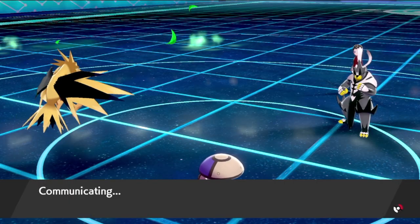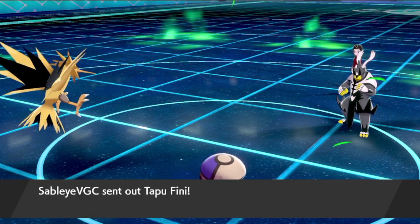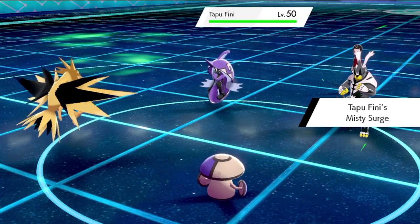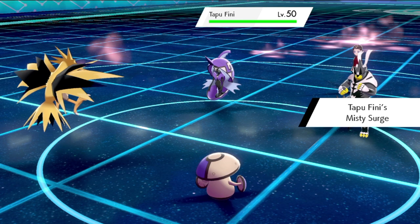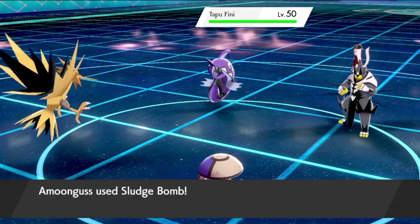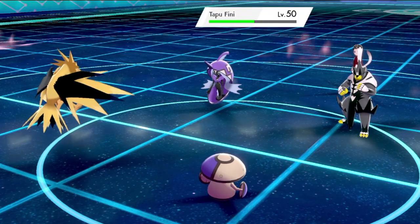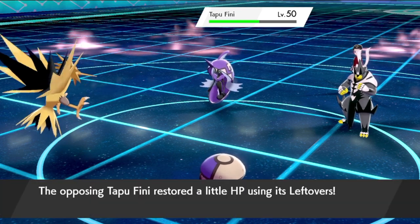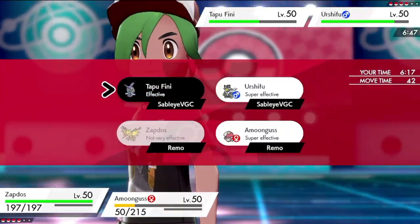I'm guessing this is a Feeney switch-in to prevent Spore — and yes, it is Tapu Feeney. So we're going to get a nice Sludge Bomb off into it and judge how offensive versus bulky this Feeney is by the damage. It does just under half — Feeney is not as bulky as some. It has Leftovers, but presuming it's more of an offensive Feeney by how much it took.